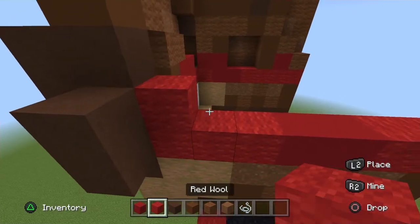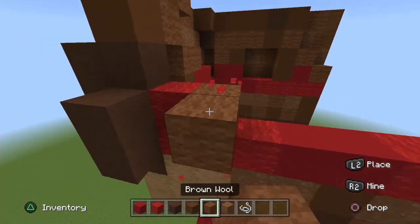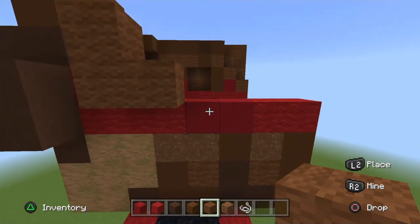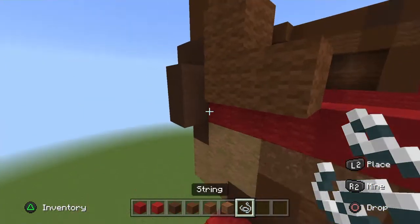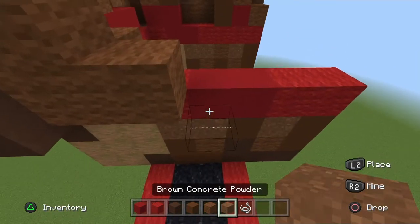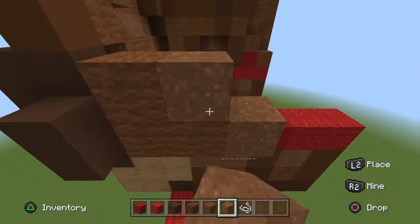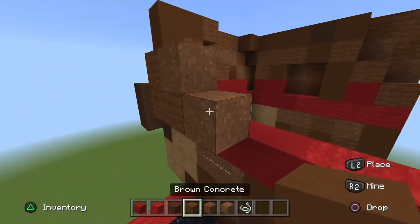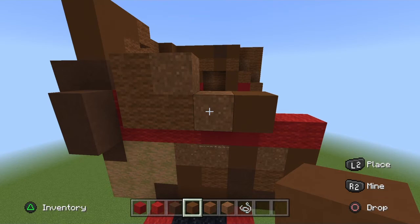Next to the popped-out red wool place a brown wool, pop it out, go up one, and one on the right. On the first red concrete going towards the face, place a string or barrier block, a brown powder on top, and a top-left diagonal brown powder on top of that. On the first brown powder place the brown concrete to the right.